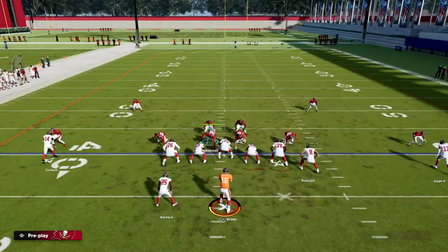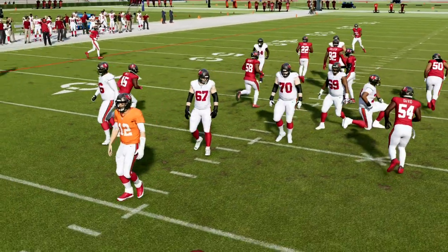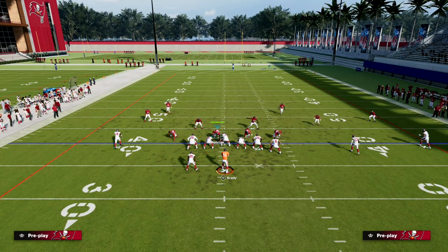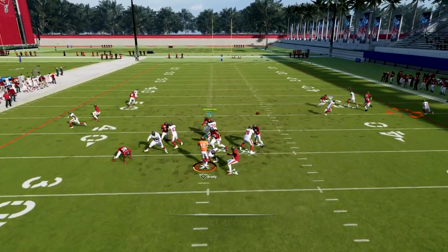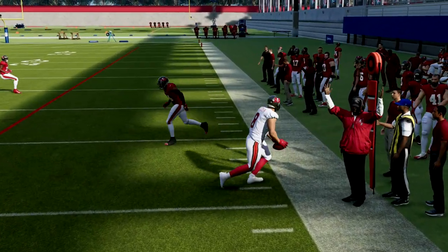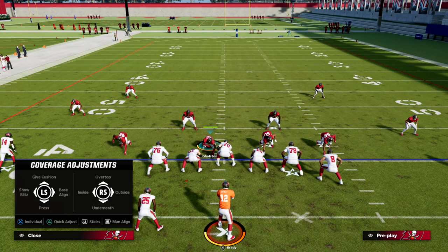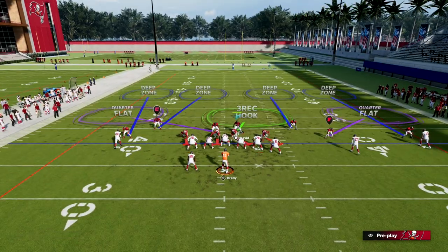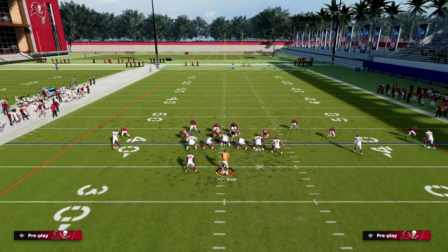You can see the tight end is open — he's open on an in route, open on a slant. The tight end is basically open at this point, and it's something as simple as just bringing the safety down. So how do we combat that? The first way is you can shade outside, pinch your defense, and then show blitz. When you show blitz, it brings these safeties down.